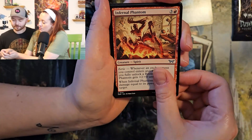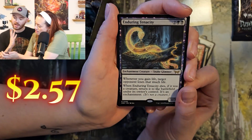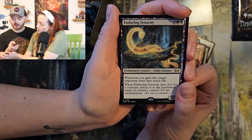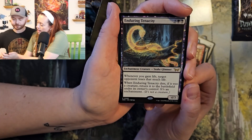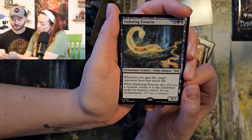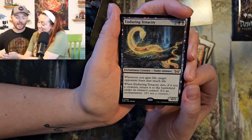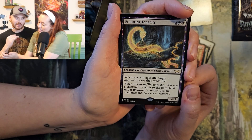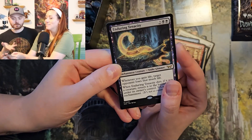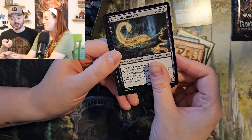Infernal Phantom. Enduring Tenacity. So you actually have four of these enduring cards — Enduring Tenacity, Enduring Courage. The snake glimmer is actually really good. Whenever you gain life, target opponent loses that much life. When Enduring Tenacity dies, if it was a creature, return it to the battlefield under its owner's control. That's a spicy card. And it's got an alternate art that looks really cool in Japanese. But that's like your Exquisite Blood — if you don't want to fish up like $30 for Exquisite Blood, that's a really good one.